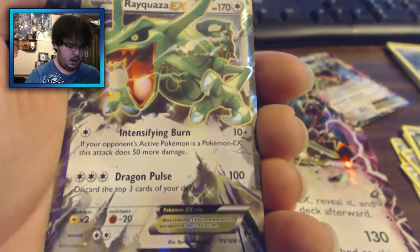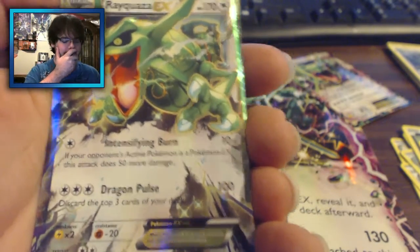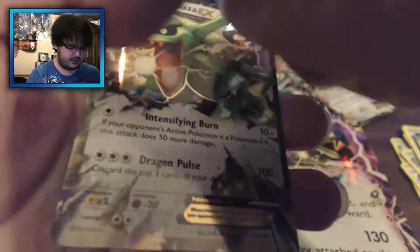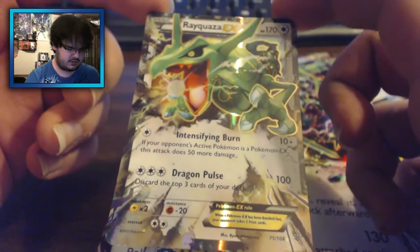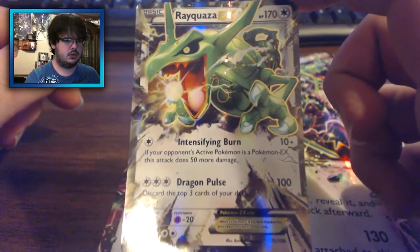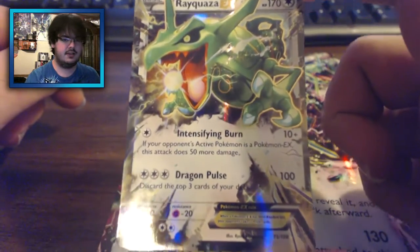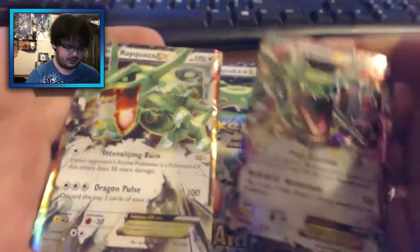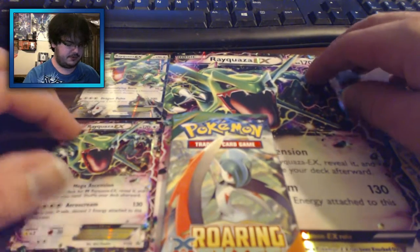And the final card of the pack is — oh! Oh! Okay, I'm gonna be honest, I didn't know it was an EX because I saw the edge when I was pulling cards off, but — whoa! Maybe this is the colorless variant of Rayquaza EX that was the better one. Or maybe I'm wrong. Rayquaza EX, the colorless variant! I did need this card for the set. If you want to compare the two Rayquaza EXs, their artworks are just powerful. Wow. Not full art glory, but EX hype!